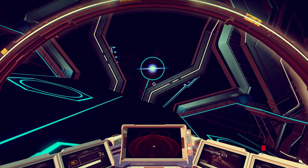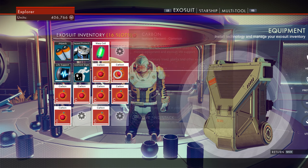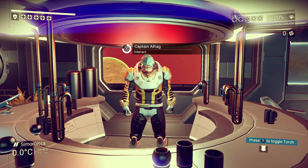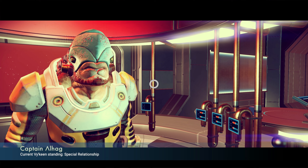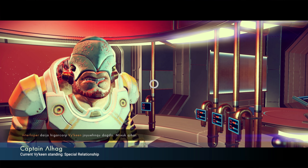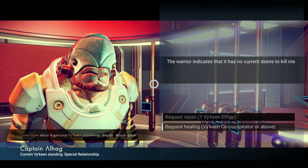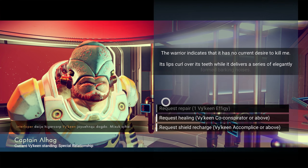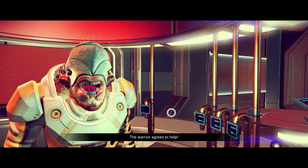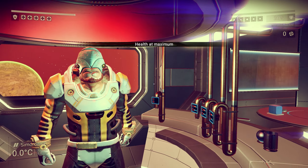After first interacting with the alien, you can actually feed him 20 carbon in exchange for several things. Now there's a whole variety of things that you can get from them — you can get all sorts of elements, you can get shield recharges and health. Most importantly, they can actually teach you a new word in their language. So if you're lucky, one of your three options will include the teaching of a new word.